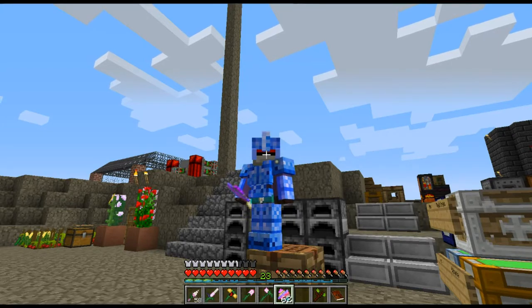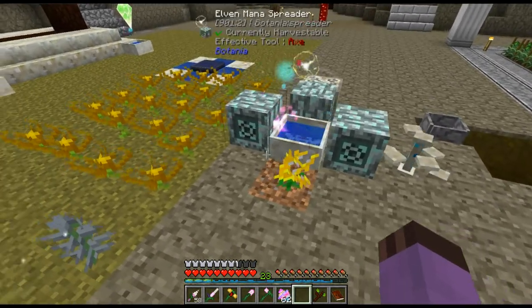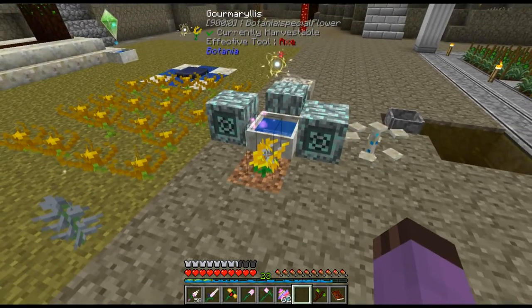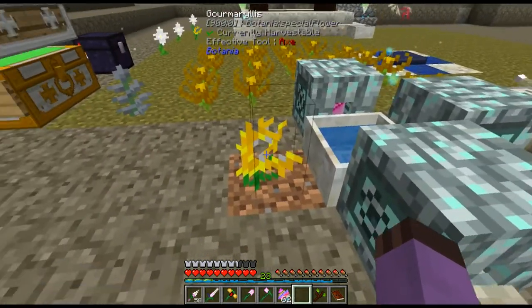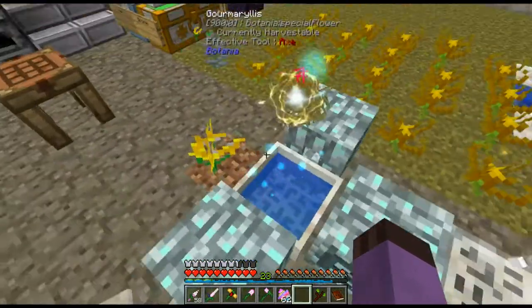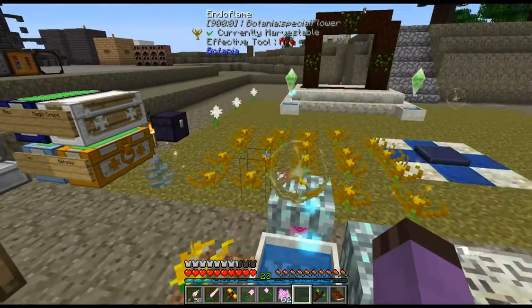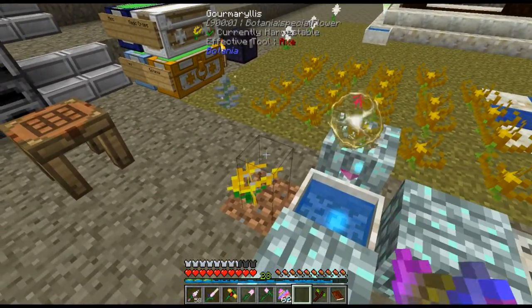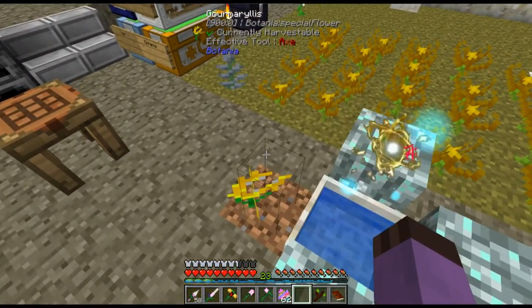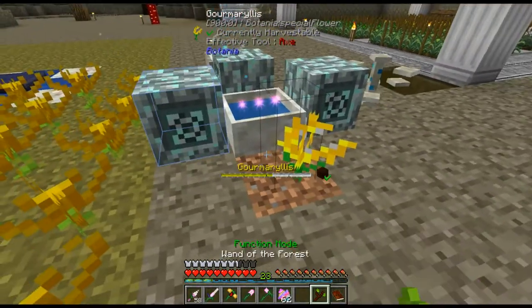Hello everyone, welcome back to Regrowth. After a little experimenting around, I decided on what I want to use for my mana generation. I'm going to use these Gormarilises. They are a little like Endoflames — they eat items that are dropped on them, except instead of burnables, what they eat is food. The more hunger points and saturation they gain from the food, the more mana they generate.